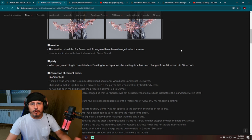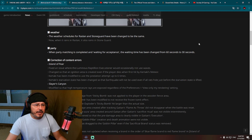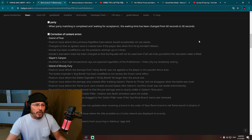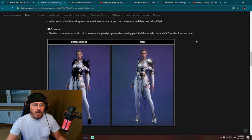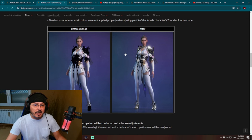This is a very positive change — when it rains, it will rain all over the map, not divided between east and west. Also, when party matchmaking is completed and waiting for acceptance, the waiting time has been changed from 60 seconds to 30 seconds. That's good. Then we have some corrections to content arrows — nothing too important.